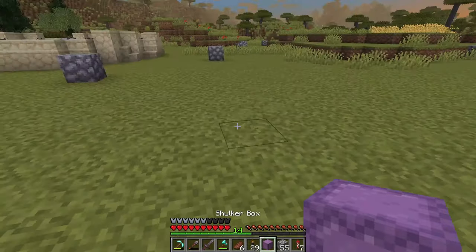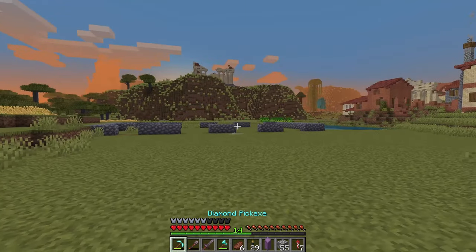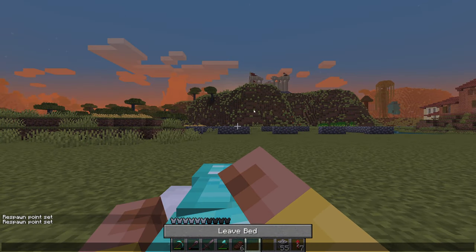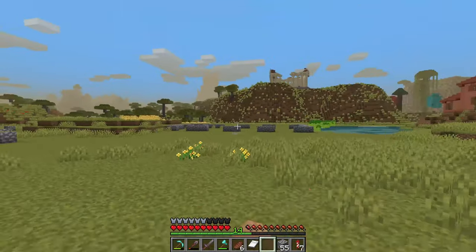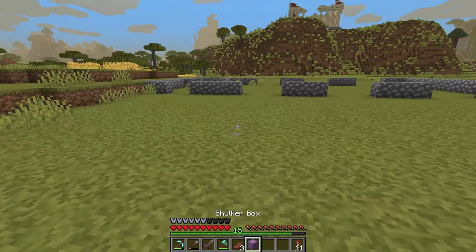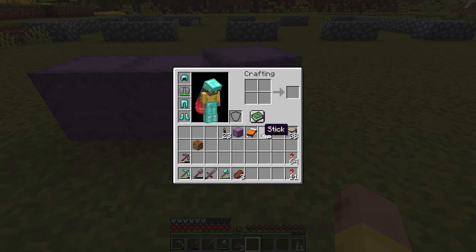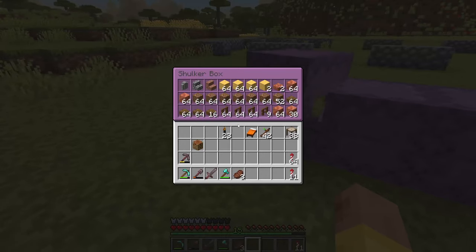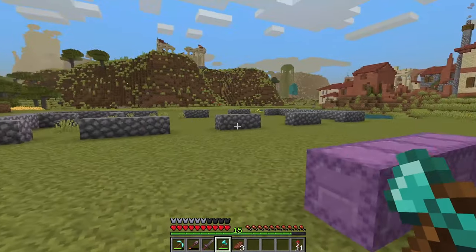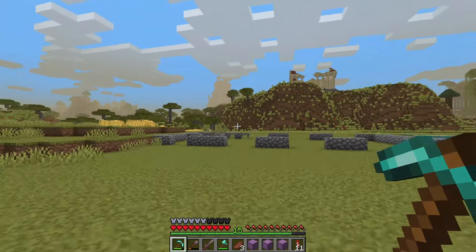Next I need to go around and collect some materials because what I have right now is not nearly enough. I think this is going to be a pretty cool build - I spent a lot of time on the texturing and details. We'll be back in a little bit. Alright, I believe we are just about ready to start building. Let's take a look at all the materials - I've been doing a bunch of gathering. There were a few things I skipped, like grass blocks and dirt blocks, but I don't think I need those. Let's get started on the stables.